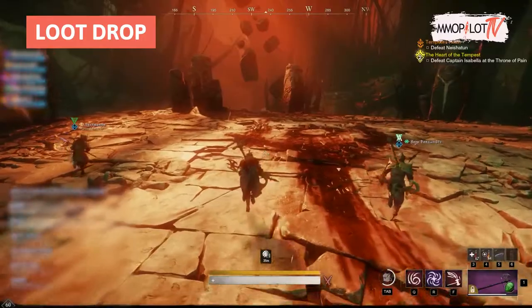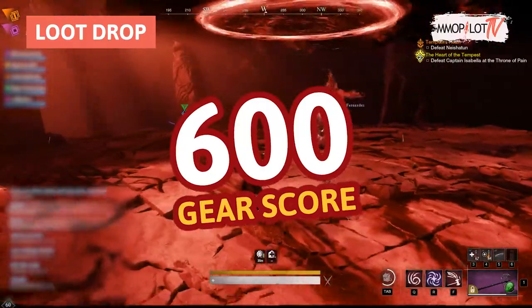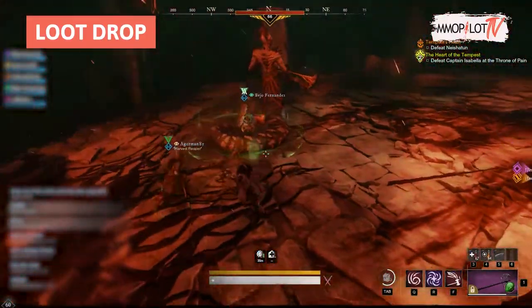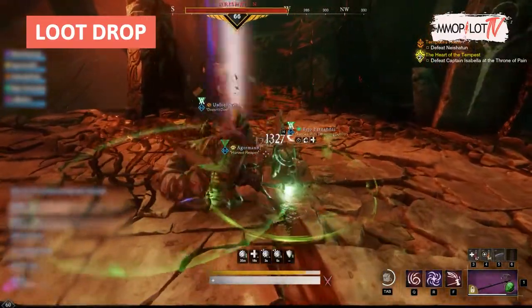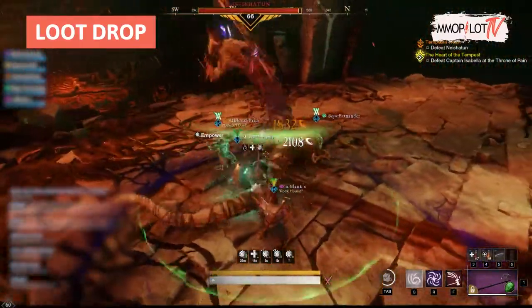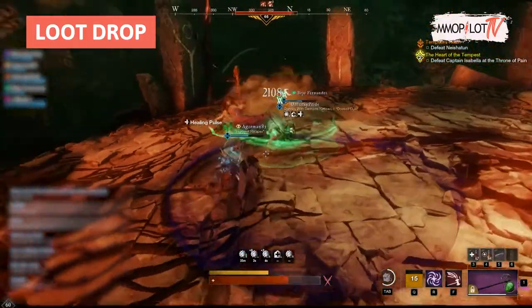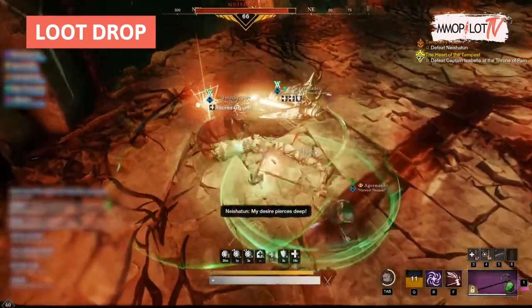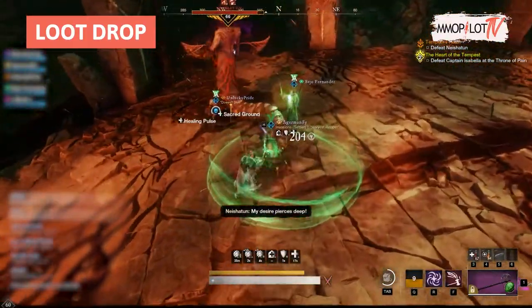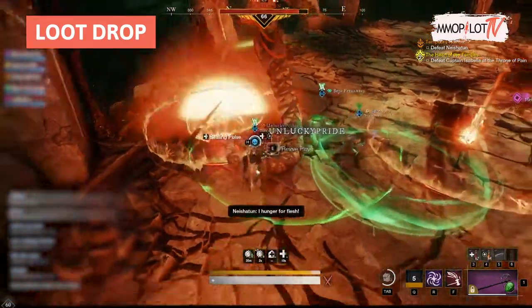Let's talk about the loot drops first. Tempest's Heart loot drops can reach a maximum of 600 gear score, but this item follows the skill system in New World. Therefore, loot won't drop at a gear score of 600 unless you've pushed your skills to that limit. However, you are guaranteed to get skill upgrades from expedition bosses, and have a chance to receive skill upgrades from chests found within the dungeon.